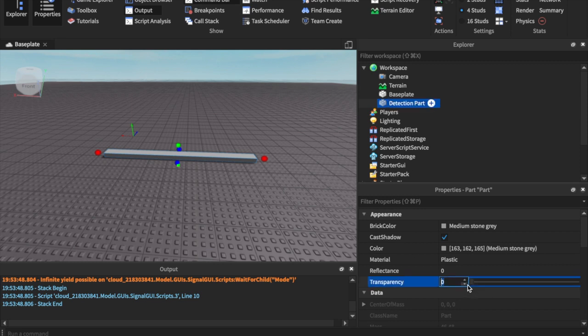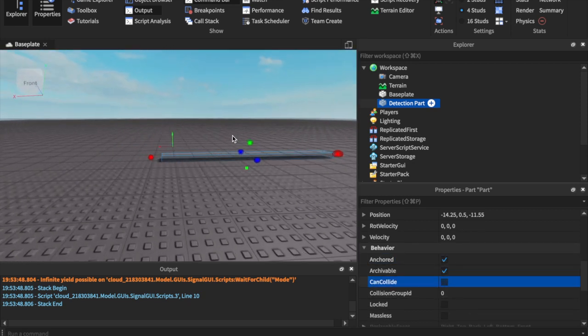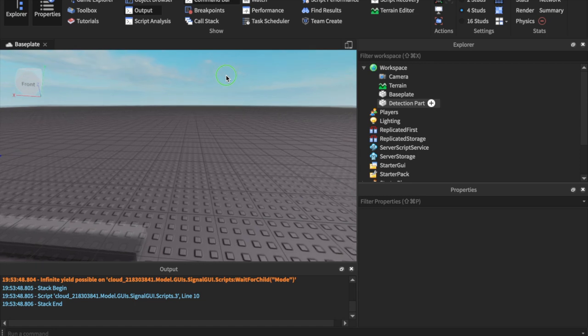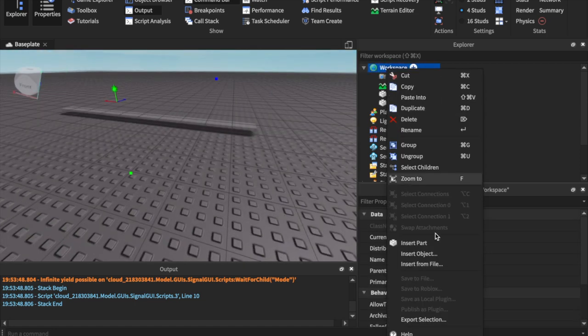Set this to transparency 1 so your players don't see it, but for the sake of this video I'll set it to about 0.7. Anchor it and turn off CanCollide — that's a must. Then we need to have our red lights and green lights.